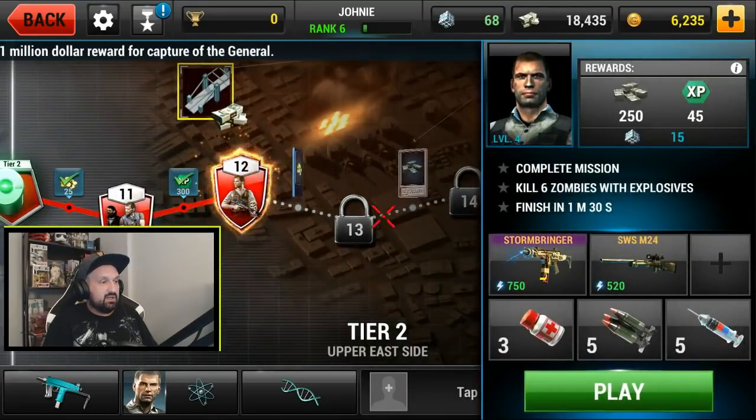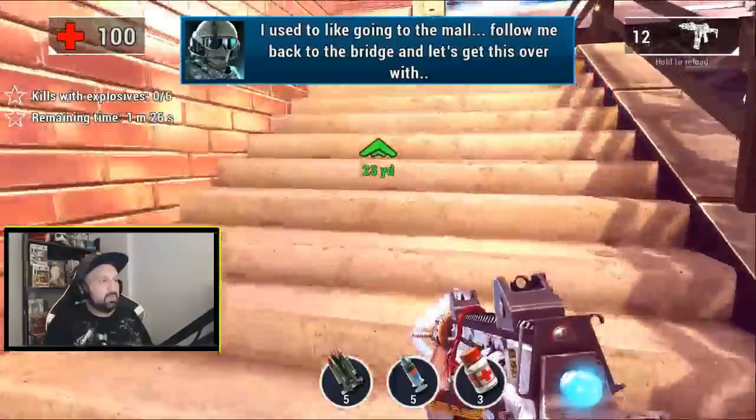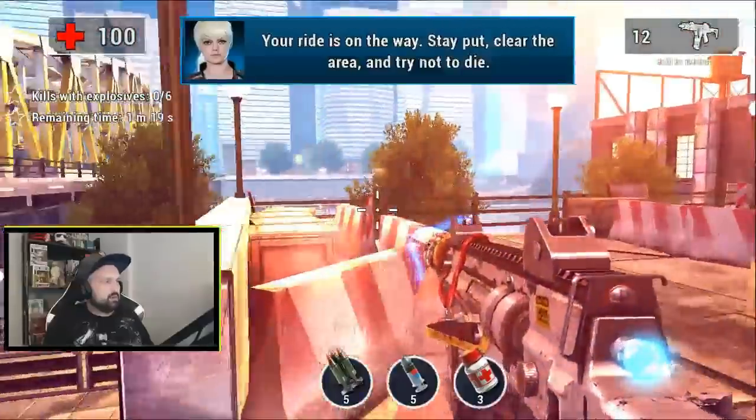Let's go for one more mission. Six zombies with explosive, and finish in a minute and 30 seconds. This is the first time I think I have a timed mission. For the explosive kills you have to look for the barrels — anything that's red.